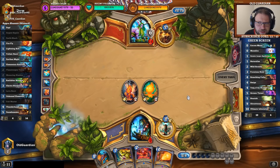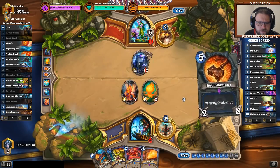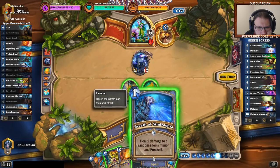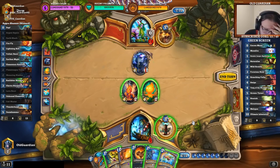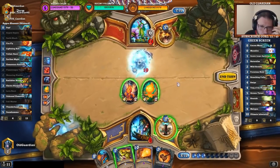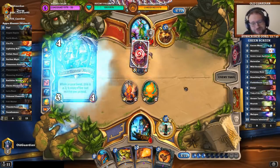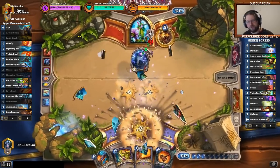Yeah, I don't think I can beat this. It seems extremely unlikely. Even if I silence the Malygos, Swipe is lethal. Can I find a Polymorph? No, but I can kill Malygos. That's 3 mana kill Malygos. Can't equip Doomhammer. So I killed the Malygos, but I mean, I'm still dead. To Floop, for example. Well, I played my heart out.